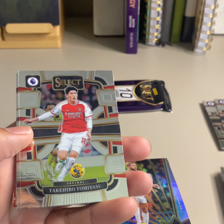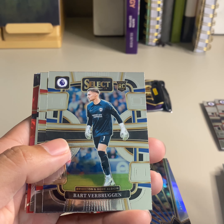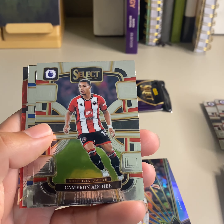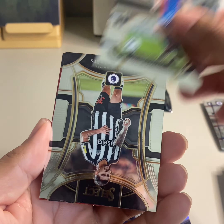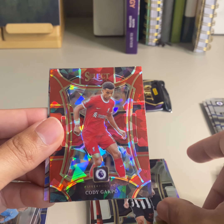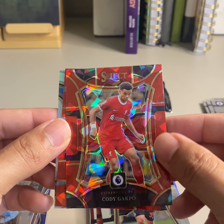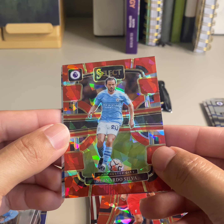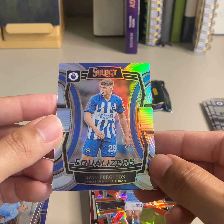Pack five — Raul, Bruno Fernandes, Bart Verbruggen on the rookie, Cameron Archer, Adam Wharton on the rookie base, Bruno on the Mezzanine, Cody Gakpo on the Red Ice — always looks nice when the team has a red jersey with the Red Ice. Bernardo Silva on the Red Ice, and Evan Ferguson on the Equalizers.